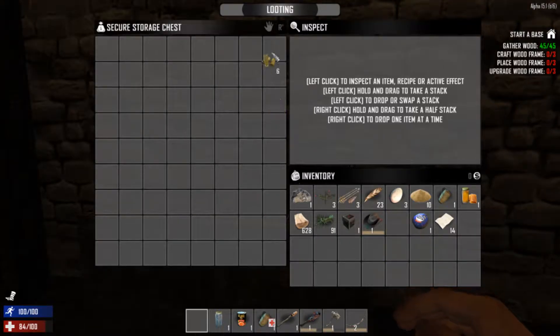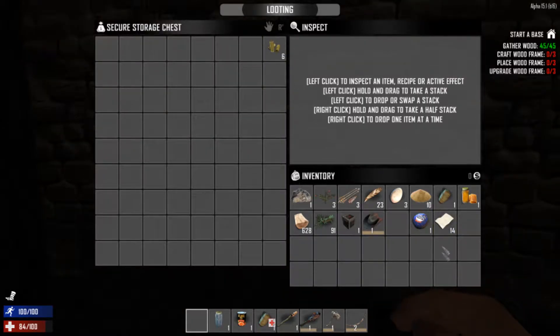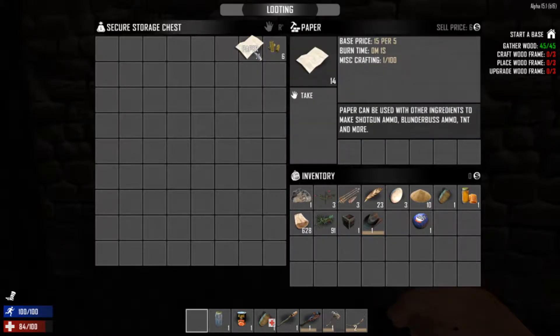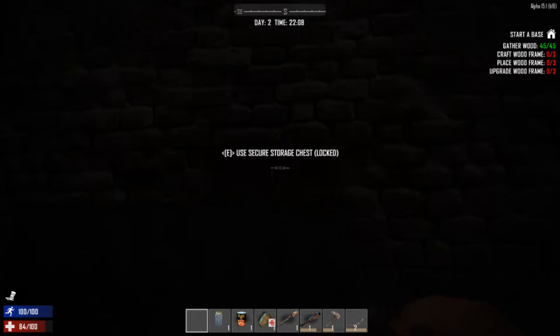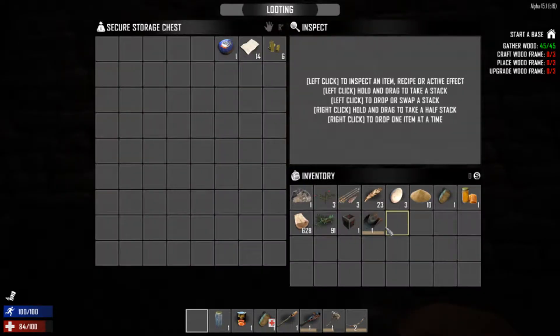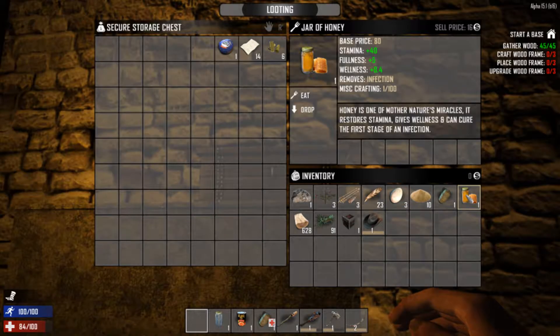Did you do anything with the front door? No, I just got the chest in. Get downstairs — I'm already downstairs. I'll crouch, just in case we don't want to get detected. This is our second night already, we're on day two. Getting close to day. I got a jar of honey.